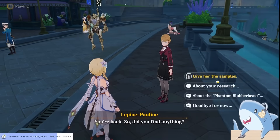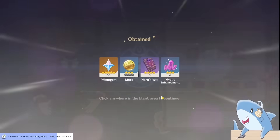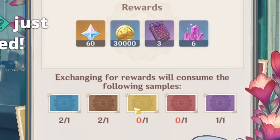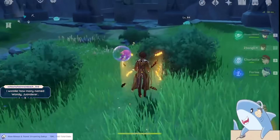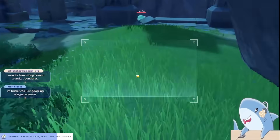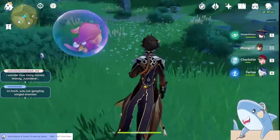To complete the event and get your primogems, you need to collect five different colors of photo: brown, red, purple, yellow, and blue. The type of picture you get from the pictures you take seems to be totally random, and even if you take a picture of the same type of enemy, it can yield a different color of photo. You need to get one of each type of these five photos and exchange those for primogems seven times.